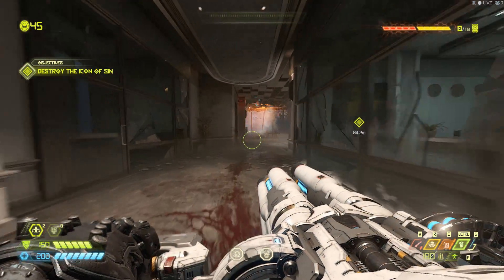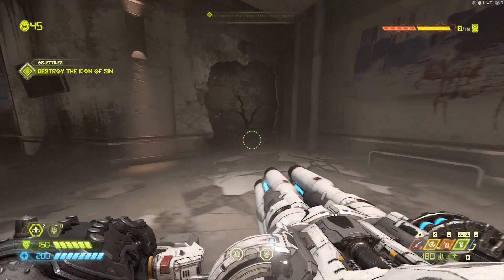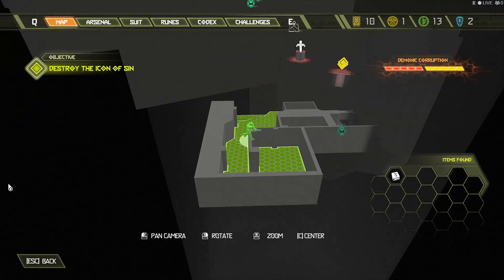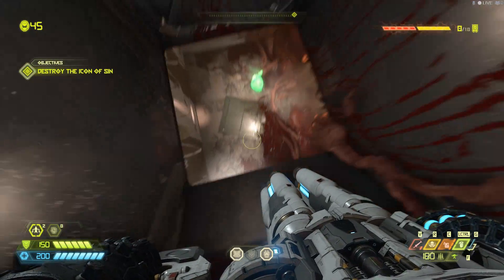Right at the start of the level, if you look to your right, you're gonna notice a wall. You have to keep going forward and wait till a big guy walks by — the wall will fall down and reveal a crack. Here's a map reference for you. Go ahead and punch through that crack, hop through the ceiling, make your way through the vent, and you'll drop down on a one-up.